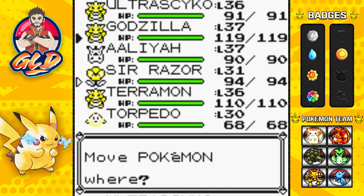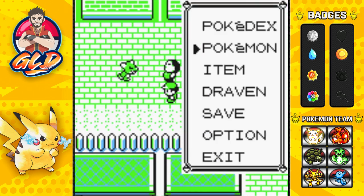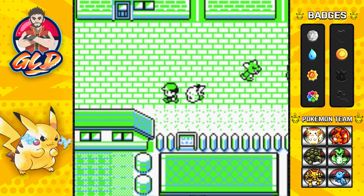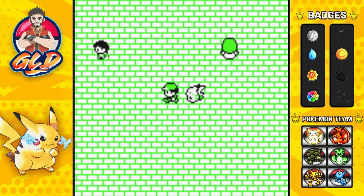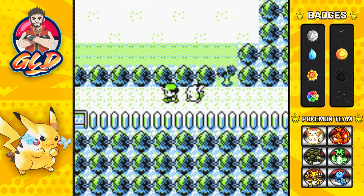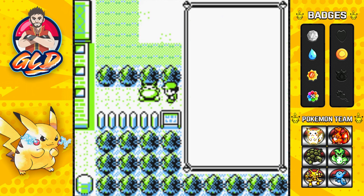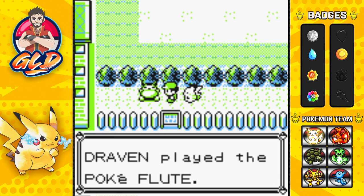We're going to need Victreebel because the next battle is going to be a doozy. A few episodes ago we got the Poké Flute from Mr. Fuji himself, and now it is finally time to wake up the Snorlaxes that have been blocking some important entranceways to different routes. We're going to try and capture both Snorlaxes in one episode. Use the Poké Flute and — bam!